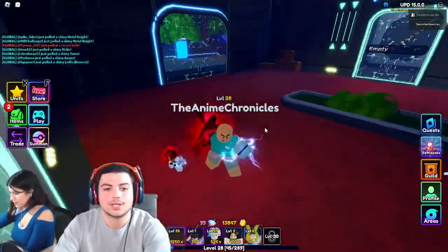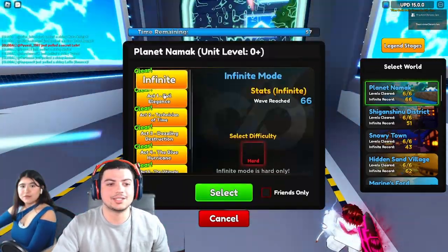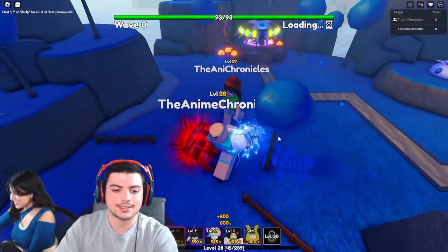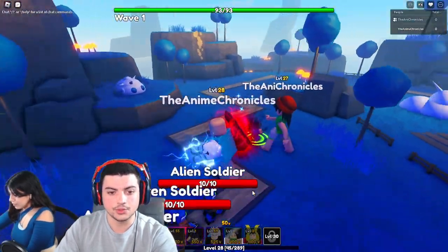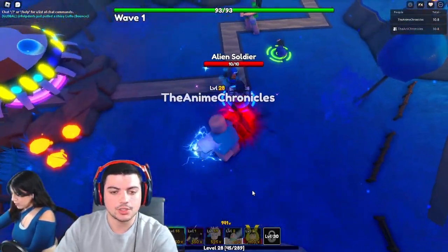I'm really happy that we got so many off the bat. We've only been playing for like two weeks and we've already got like six shinies, so let's go ahead and take a quick look at how they are. First things first, we're going to be putting down Inosuke. I haven't even used Inosuke yet this game since I started playing, so I'm not sure how his attacks work yet.